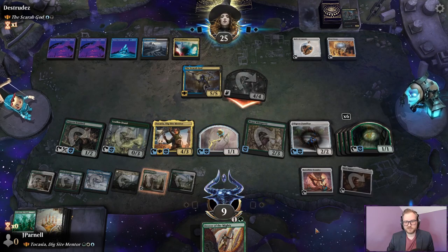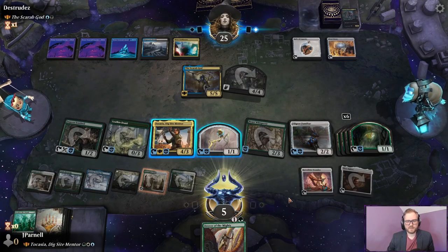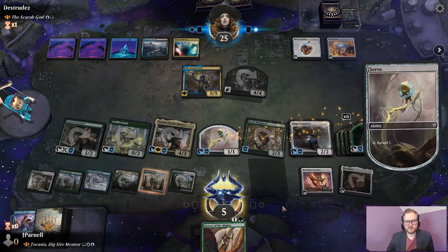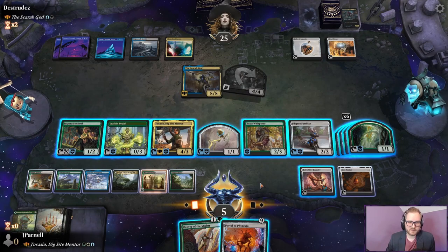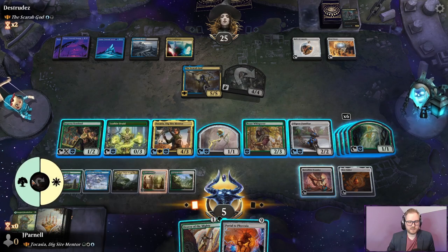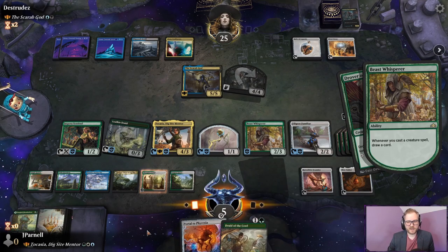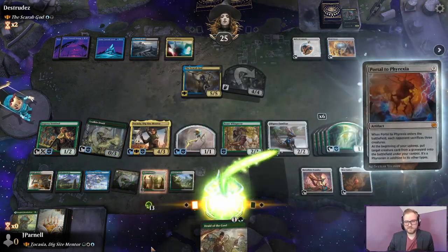Just attacking with the Overcharged Amalgam — we'll take 4. We are going to need to gain some life. Let's Surveil 1. Oracle of the Alpha, tempting as that is — we just want to try to fill the graveyard up. Let's play Drover of the Mighty, draw a card. And then we're just going to play Portal to Phyrexia. We'll make a casual 13.